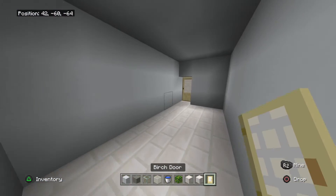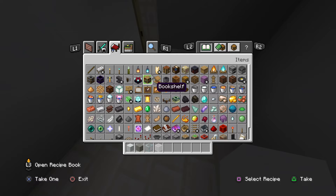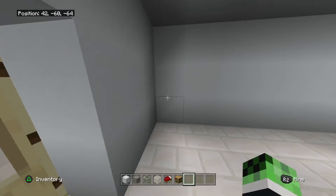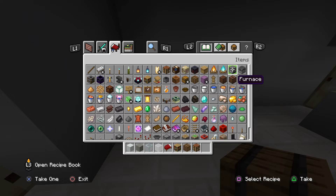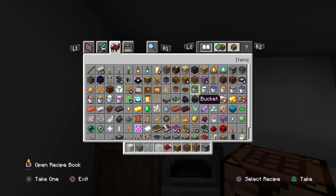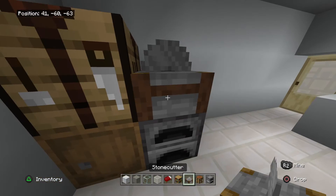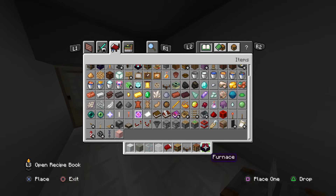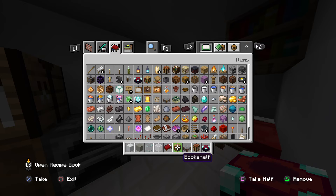Get some white concrete and space the place out. We need a bed — a red bed or any bed works. Get some bookshelves, barrels — you can put anything you want here. Maybe a stone cutter, or you can put things in other spots, or maybe your enchantment table if you don't have any books. You can do anything you want with the interior.